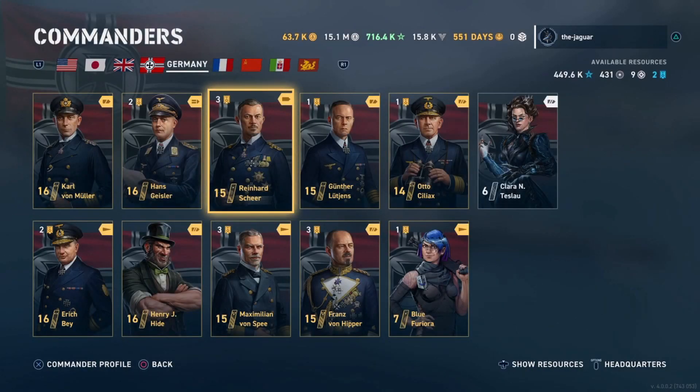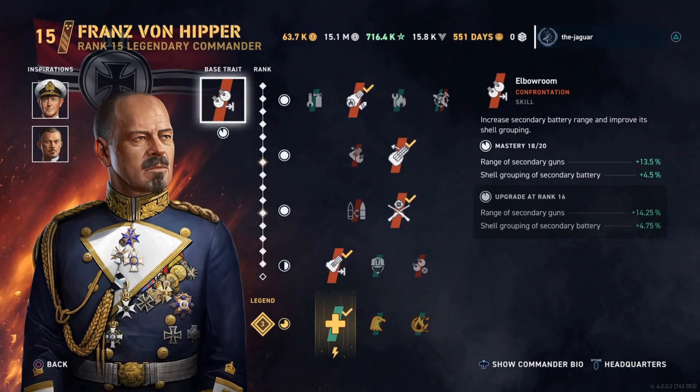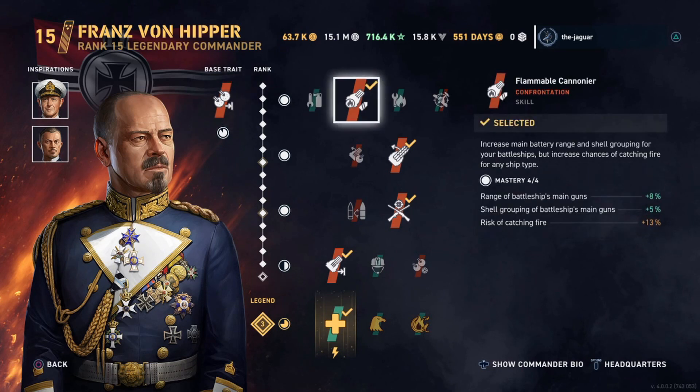The next commander is the Accuracy commander, Franz von Hipper. His base trait increases the secondary battery range and improves its shell grouping. So this commander will, in addition to being the Accuracy Build commander, also help with the secondaries — which is a big deal with German battleships like the Bismarck, the Brandenburg, the Grosser Kurfürst, the Tirpitz, and the Odin. The first skill is Flammable Cannoneer, which increases the main battery range and shell grouping, though it does increase the chance of catching fire for any ship type.